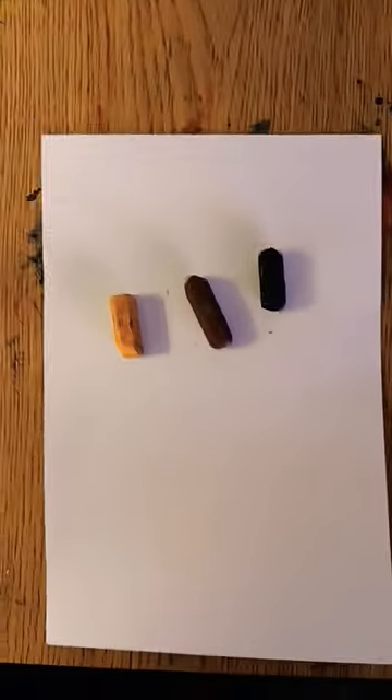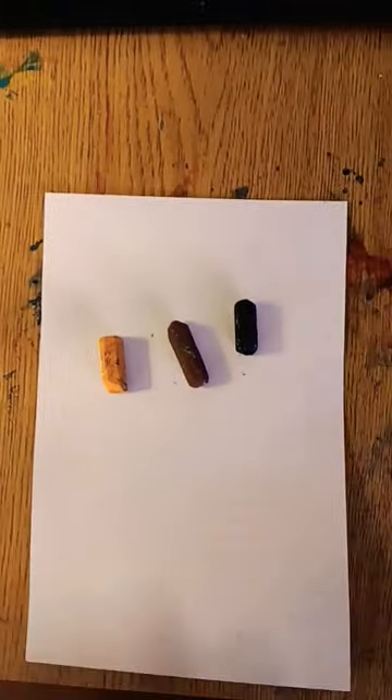Here's a super short one for you today — how to draw a Minecraft treasure chest with oil pastel. You'll need a white paper, a yellow-orange, brown, and black.